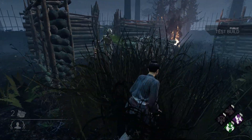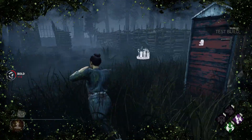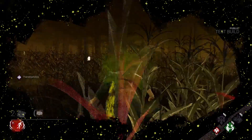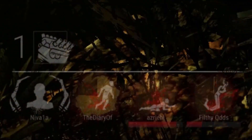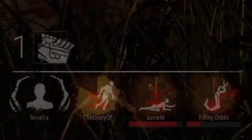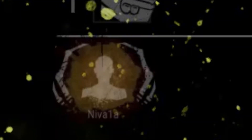Survivors hit by the Vile will become infected and have part of their screen obscured. As the survivor gets sicker, more of their screen gets covered. As a survivor, you can tell how close you or your teammates are to being fully infected by watching their profiles in the bottom left corner. You will see the circle around survivors who have some sickness, and it will slowly fill to full as they get closer to being fully infected.